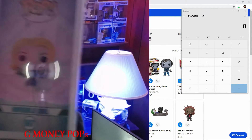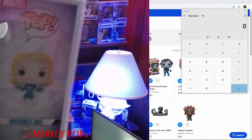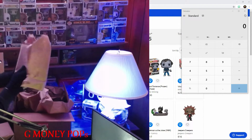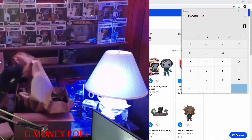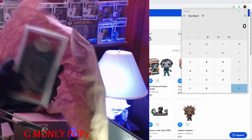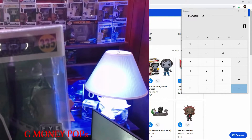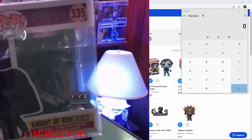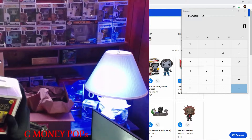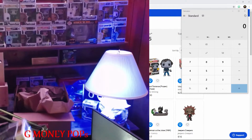Not bad. I don't know the value on these so we're going to check at the end of all our pops and see what our total value is. Let's go on to hit number two — this is number seven. Let's see what we got. We got a Star Wars — looks like a Darth Vader, an FYE exclusive. Actually, this is a Knight of Ren heavy blade edition. FYE exclusive, not bad.